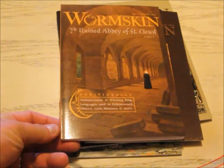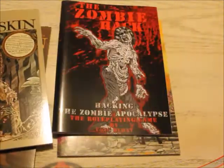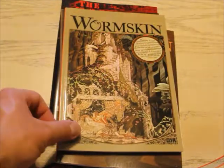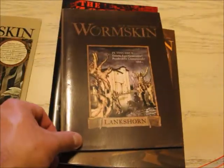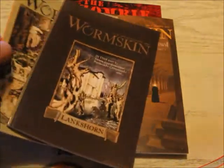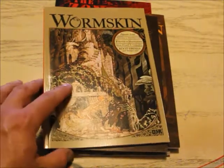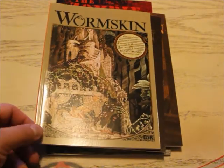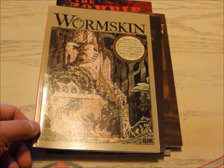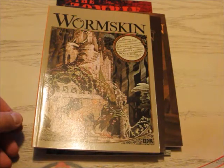So let's show some of the stuff that he sent me. He sent me Worm Skin numbers — I think in order — number one, two, and three. These are cool, I've seen these being talked about over on Google Plus, and Andrew pretty much knows what kind of stuff I'm into, so very cool.